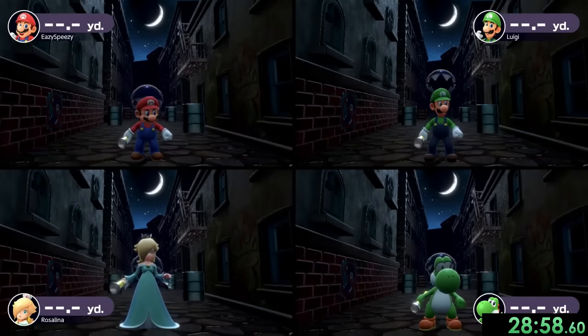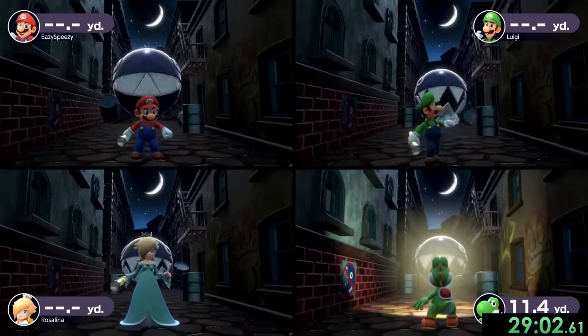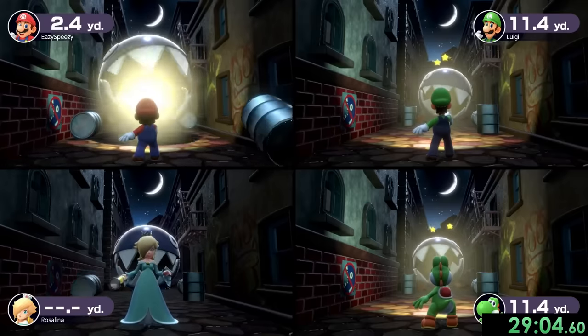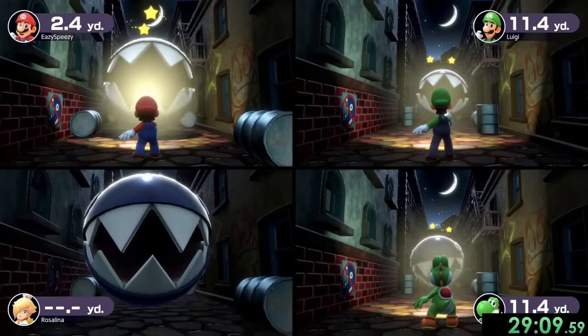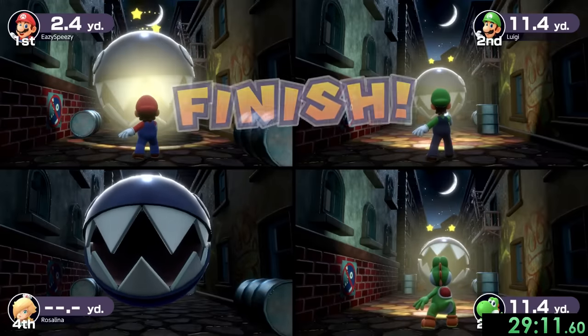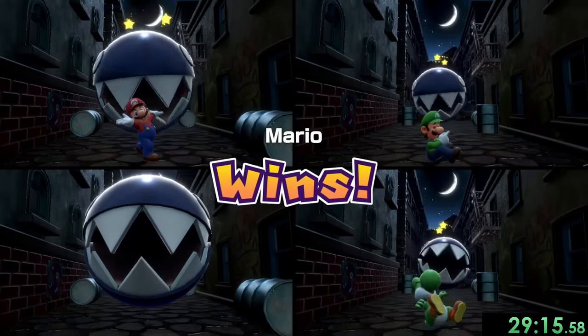For number 34 we have Nightlight Fright. A Chain Chomp is slowly going to get closer to us, and we have to shine our flashlight at him, but we want to do it when he's as close to us as possible so we can get a better score. You'll also see that Rosalina, because we are on easy, is definitely going to die right here. She doesn't have the reaction speed, and that's going to be our win.